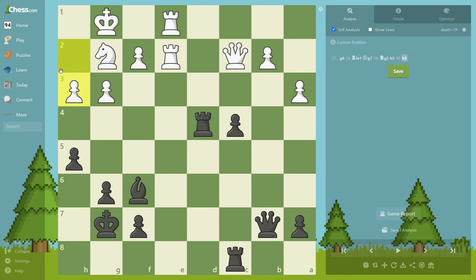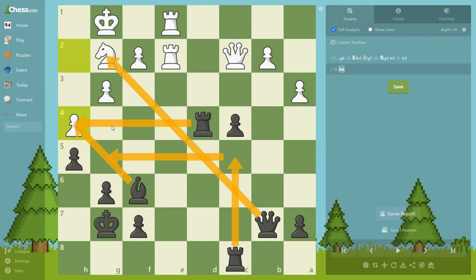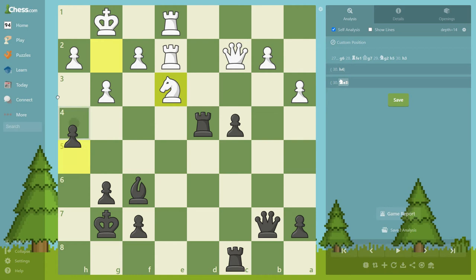Probably the lesser evil, or really the best, was to play h4 just to stop these kinds of ideas. Then white has to think about a sacrifice all the time — maybe you can sacrifice here and attack the king, something like this. On Knight e3, you can play h4 and you already have some attacking prospects.